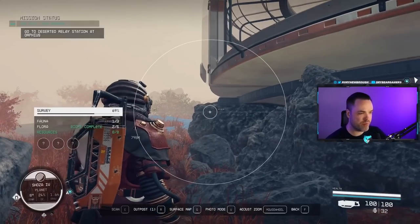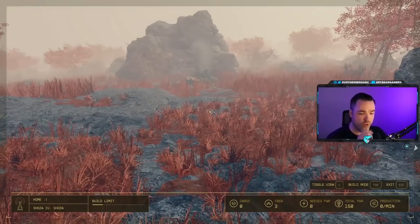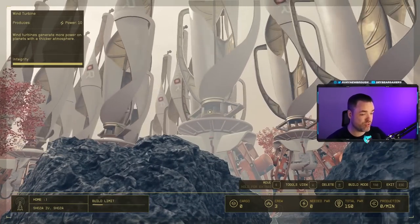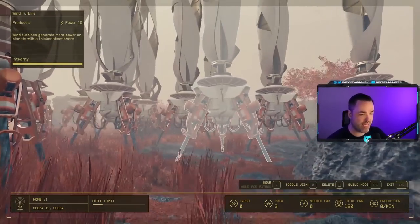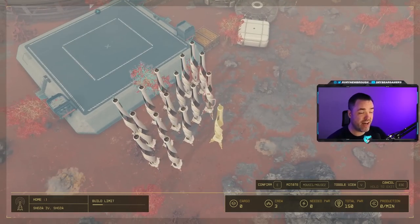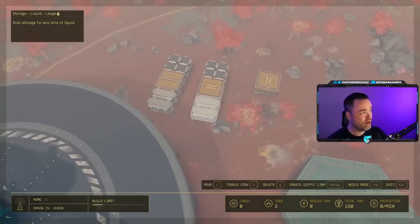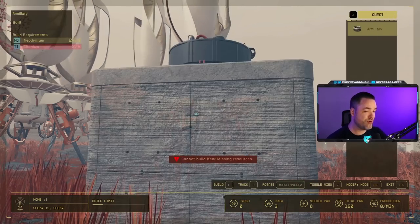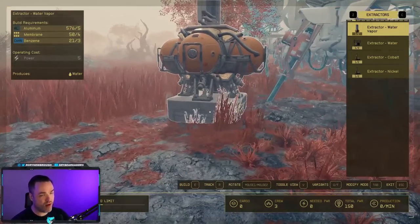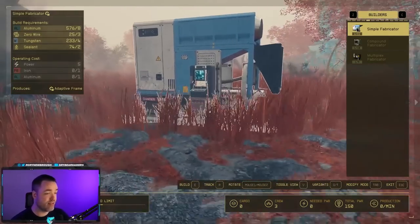Every other item in the outpost requires you to bring up build mode, go to modify, then hold R on the item to delete it. Once you're ready to build, press F and go into outpost mode with R. There are two modes: Modify mode is the default, which lets you move items — press E to relocate something, or press V to toggle a top-down view to move items around and manage output links over long distances. Press Tab to switch into Build mode, where all your modules appear in the top right corner. On PC, use Z and C to tab through categories. All modules have required resources and placement requirements.